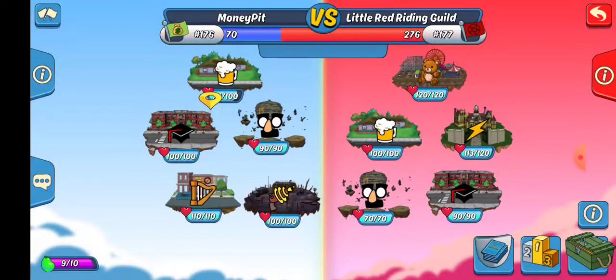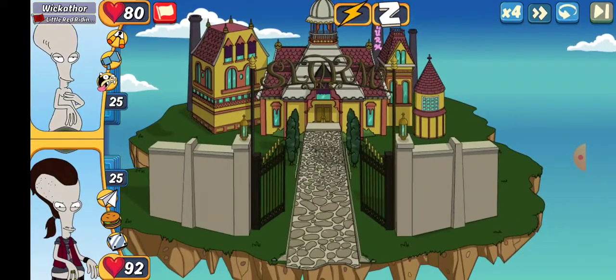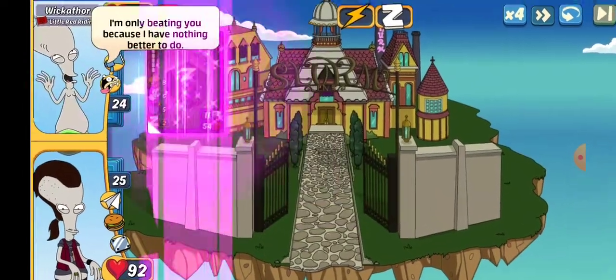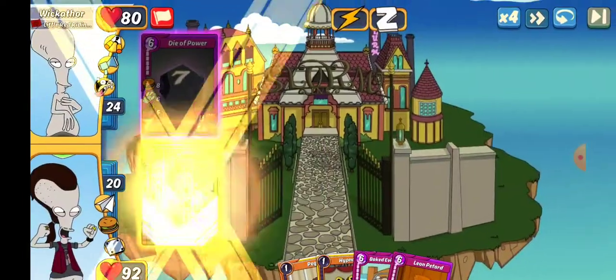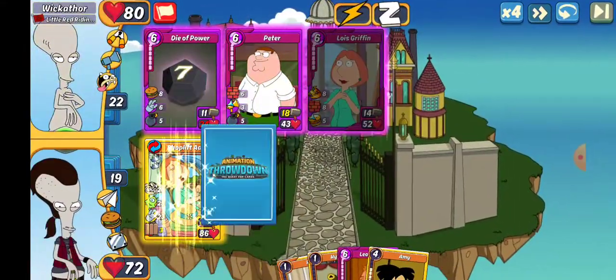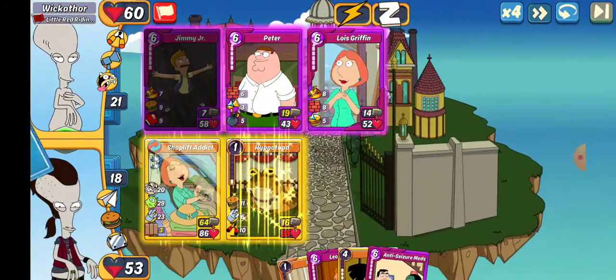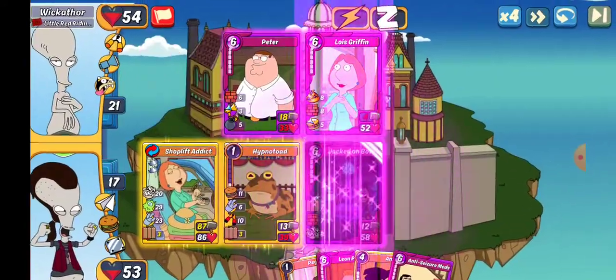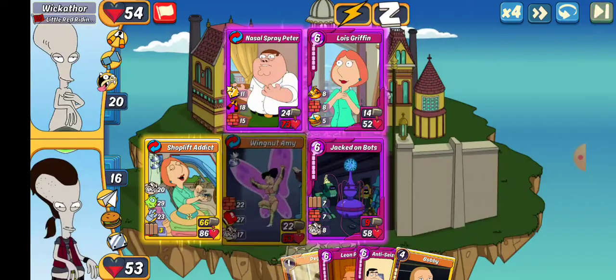Alright, first one not too bad. We'll try again. Next up, we get Wickathor. Leads out Die of Power. We're going to go Lois, see what happens. They aren't doing anything crazy. We're going to go Shoplift and try to get Roland right away, just block with the next couple, try and keep them from doing too much damage. But we should be in good shape with that Lois. Let's go ahead and make a Wingnut just because. It's over in slot 1. We'll take a win.